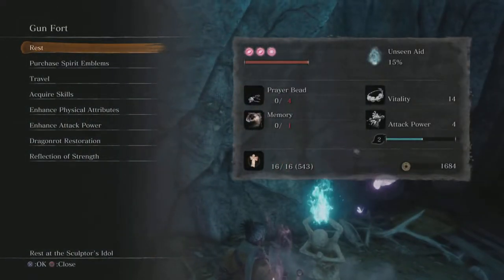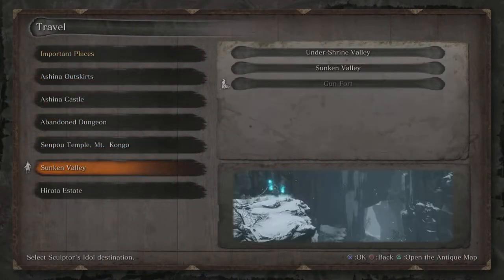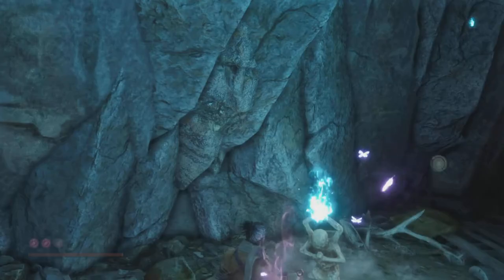Next one I like a lot is the Gun Fort, and the only thing really required here is the Blood Smoke Ninjutsu. You can do it without, but I would prefer to have it — and you probably should have it by this point in the game.